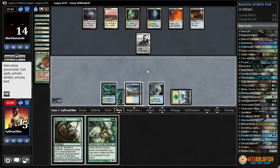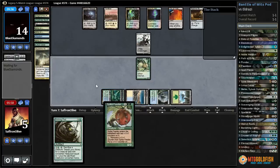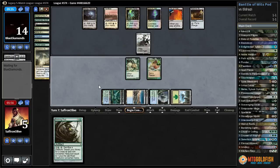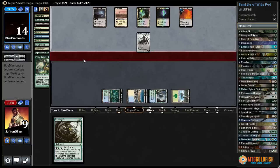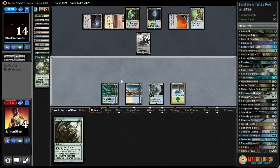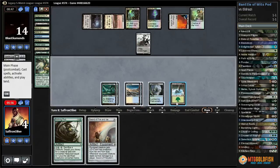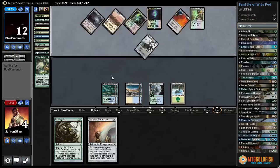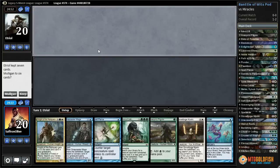All of our converted mana costs are three — Eternal Witness gets back Spike Feeder. Spike Feeder can gain us some more life, but they're going to be able to Wrath our board with Ratchet Bomb, then attack with Endbringer. Go up to nine by removing counters. We need to draw a way to get rid of Endbringer. Chalice on two — sort of Fire and Ice. Now we're essentially dead. We can chump for a turn with Lumbering Falls but there's no getting out of it. Yep, that does it.